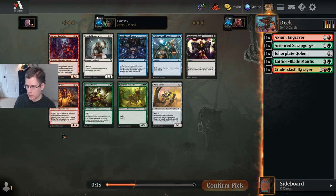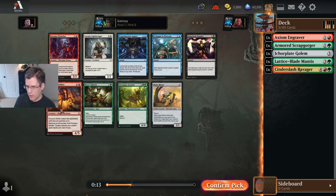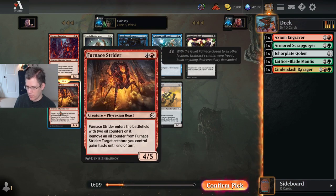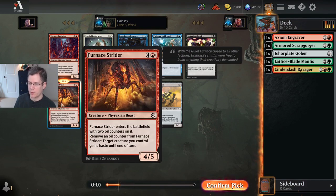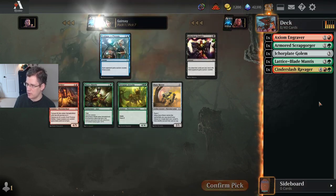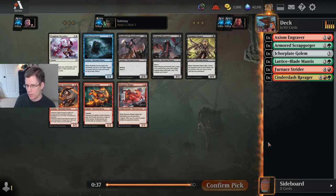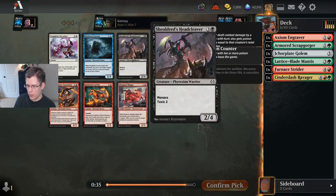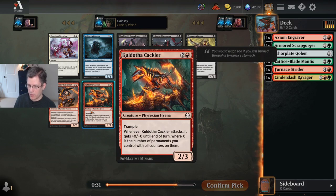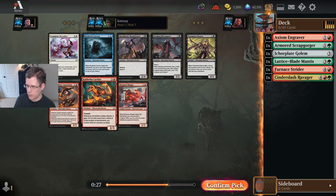Here I'm going to take Furnace Strider. It's fine. I think in red-green decks it's easy to wind up with too many 5-drops, so it's not that exciting. Furnace Punisher is the same thing — it's easy to wind up with a lot of 3-drops in red-green, so you don't really need to go out of your way for them. Here I'm going to take the Kaldotha Cackler, which I think is probably going to be a better card than Furnace Punisher in my deck.